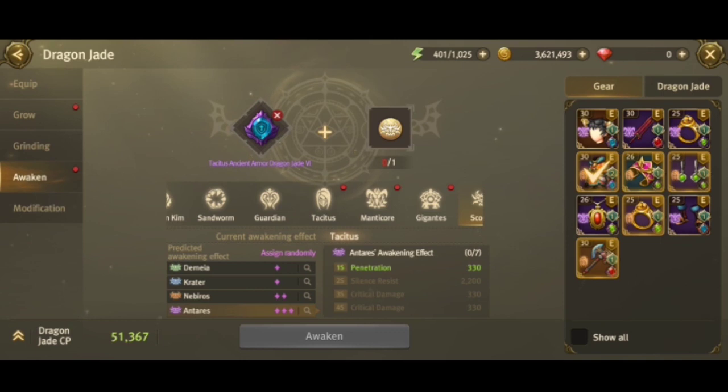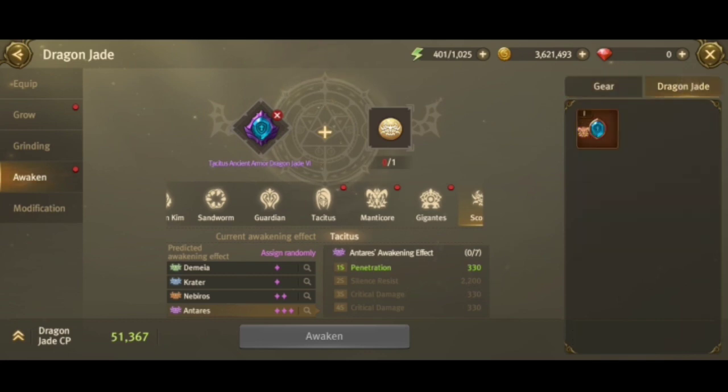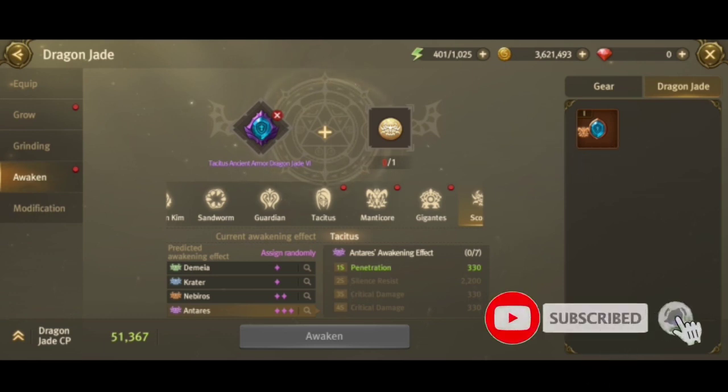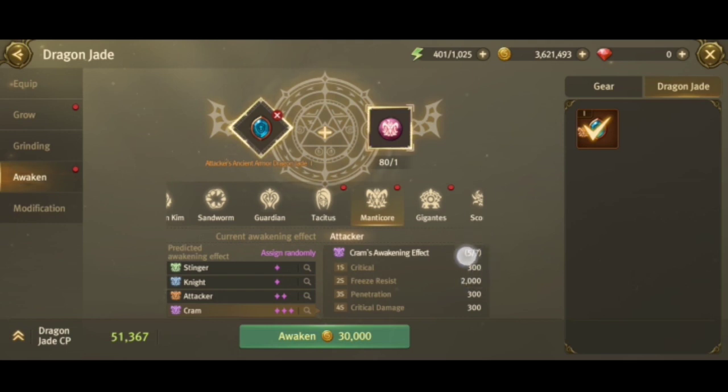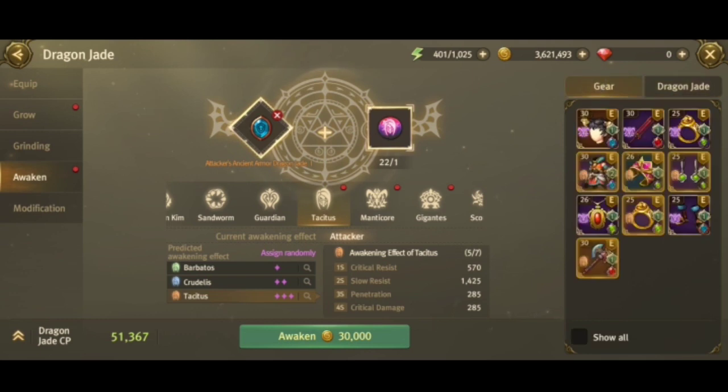Someone might ask: if I have an extra jade in my inventory that's awakened, does it count? No — in the dragon jade menu you can see my extra jade is awakened to orange Manticore, but when you click it, it still shows 0 over 3. Only jades you are currently wearing count toward the set total. So if 5 items I'm wearing are awakened to Crumbs, it counts as 5.